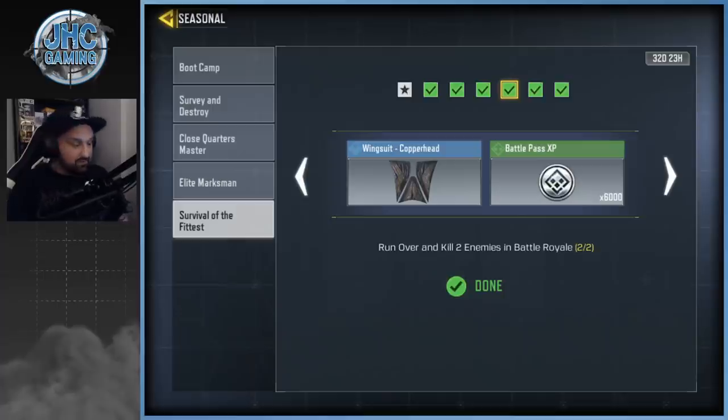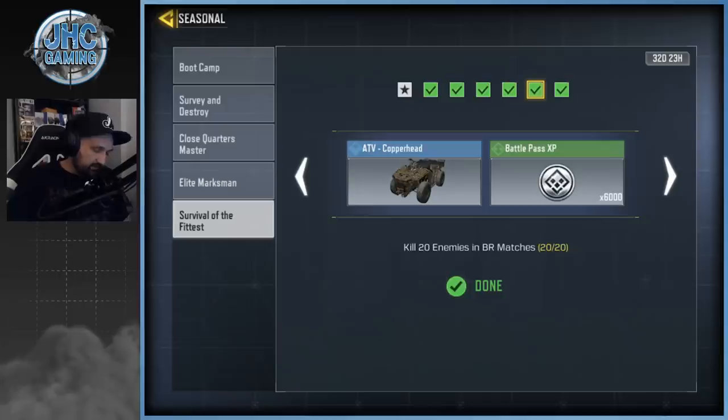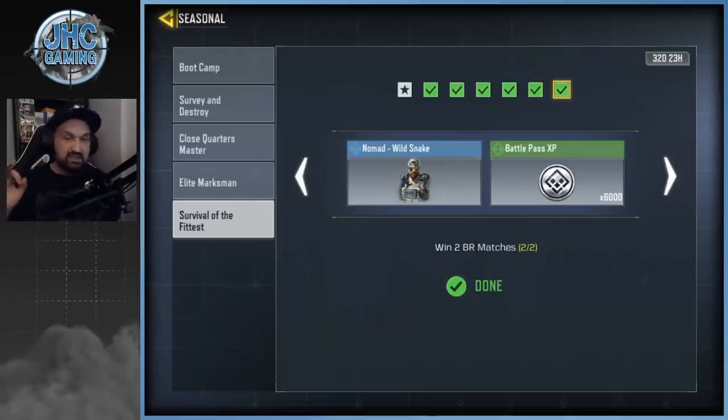Next challenge: kill 20 enemies in BR. You can go solo versus squads if you want to rack up kills. Go to Launch Base or somewhere with a lot of players, get a bunch of kills, and if you die start another game and keep going. You can spread it across multiple games — no stress, but the faster you get your 20 kills the sooner you can move on.